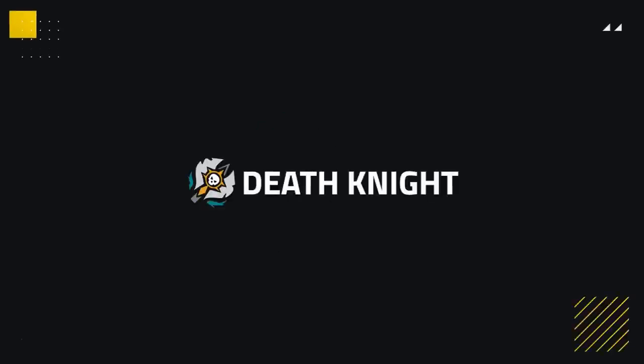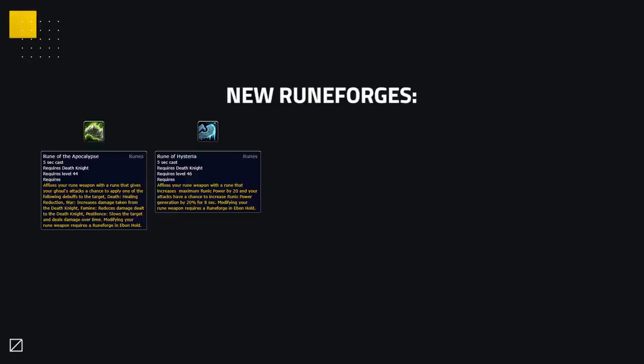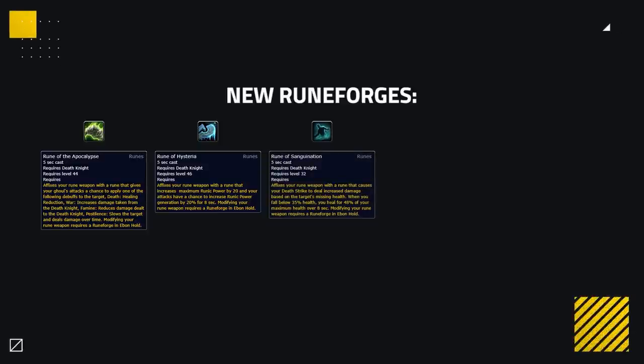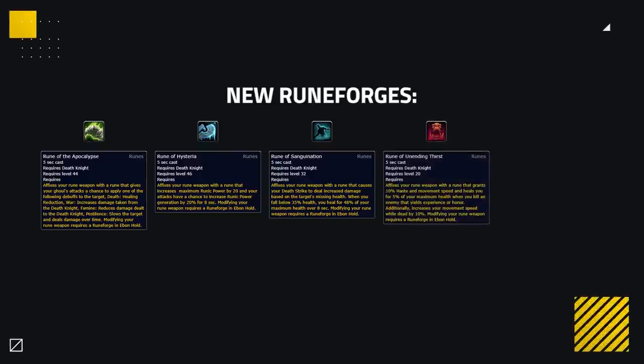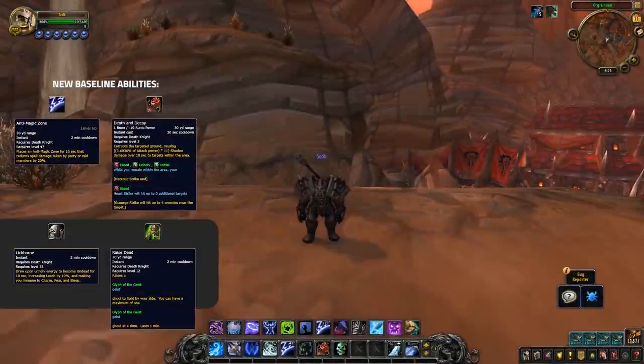Our second to last class is Death Knights. Death Knight's biggest change as a class is the addition of some new Rune Forges: Rune of the Apocalypse gives your Ghoul's auto attacks a chance to do one of four effects; Rune of Hysteria increases maximum runic power by 20% and gives you a chance at increased runic power generation; Rune of Sanguination increases the damage your Death Strike does the lower your target gets, and when you drop below 35% health, you heal for 48% of your maximum health; and Rune of Spellwarding causes you to deflect 3% of all spell damage and create a shield while slowing enemy cast speed by 10%.